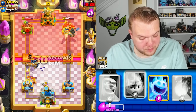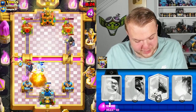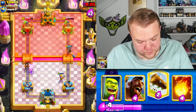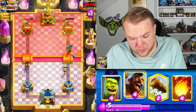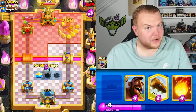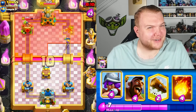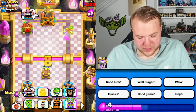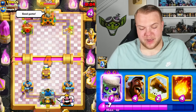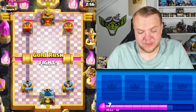Looks like it pulls the battle ram instead — wait, what? I've never seen that happen. I haven't played too much with goblin cage either, but that was a crazy interaction! The cage pulled it but wasn't able to kill it fully. Musketeer on the right side takes care of the tower though — what a crazy interaction! We got the victory — good game, really well played by him.